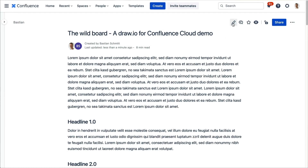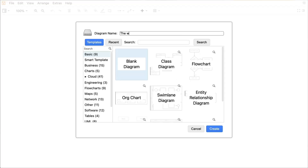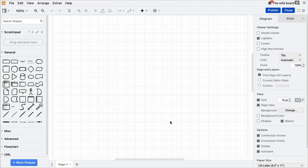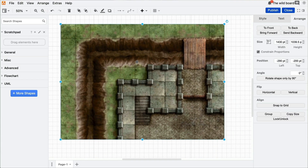Today we're going to create a battle map. We start with a Drawio diagram on our conference page. We just drag and drop the prepared card to our canvas, open the layer panel, and lock the background.